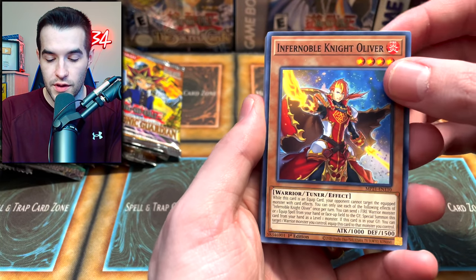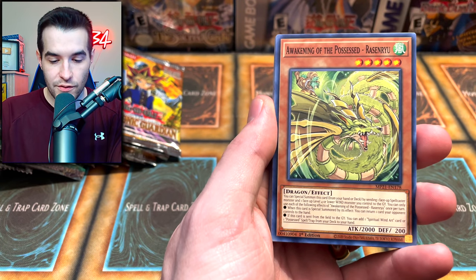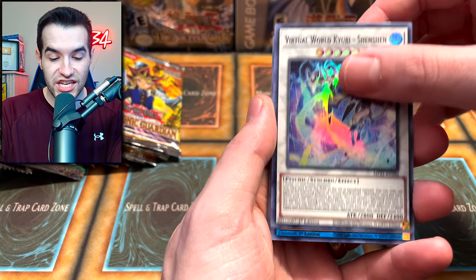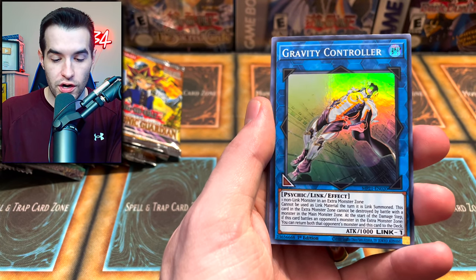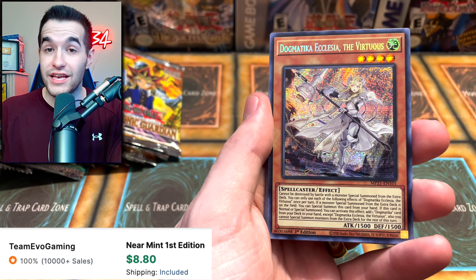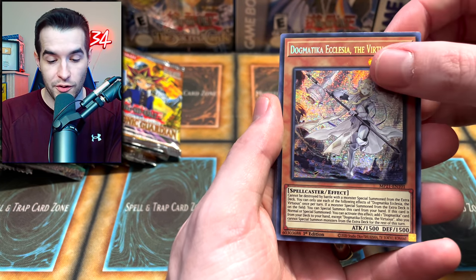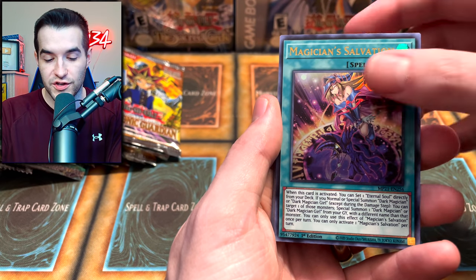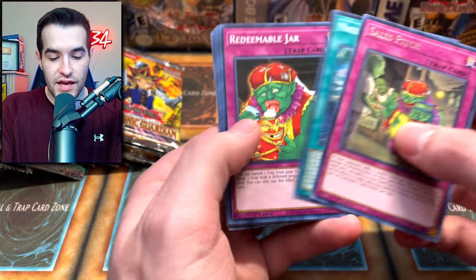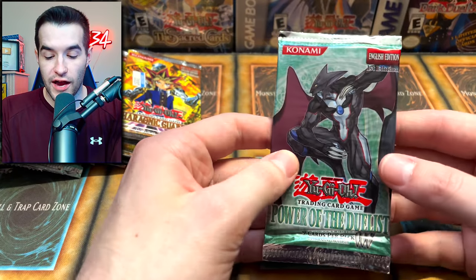Zeus is in here - Melffy Caddy, Doyan Diced Dice, we get the Rasenryu, Disposable Learner Device, Virtual World Shinshin - very cool. Old Gravity Controller - I think I might have needed one of these in a deck. Dogmatica Ecclesia the Virtuous - this is a very nice card, not only a nice secret rare print but also just good. Magician's Salvation very cool, and the Achichi at Ignister.